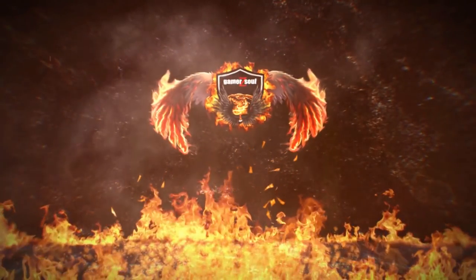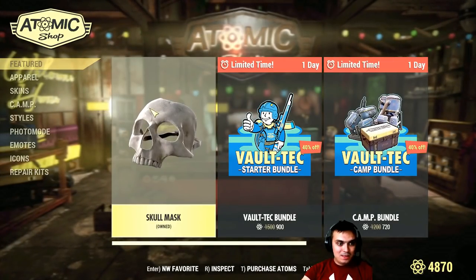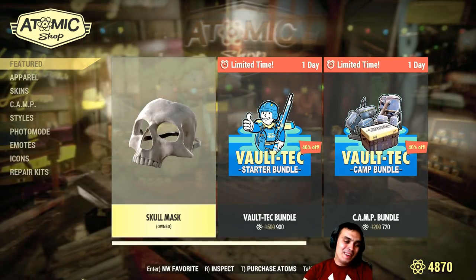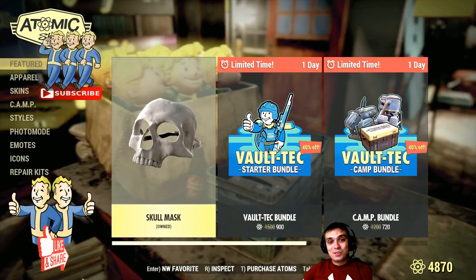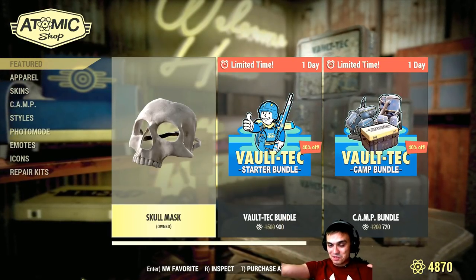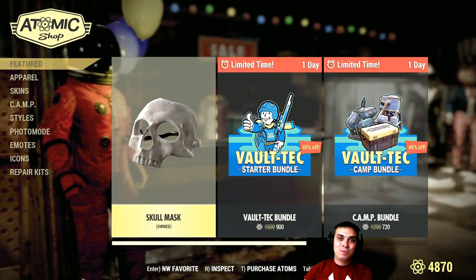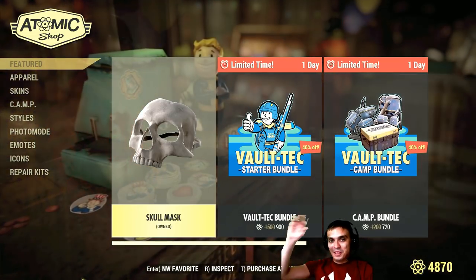Alright, so let's go to the Atom Shop. What do we have on the menu today? We got a skull mask that we already have. Come on, man. This is insane. Let me know what the discount is just for this item — don't copy and paste all the items at once, just for this item. What is the discount? And if you're the first one to comment, I'll make sure to pin your comment at the top of the video.